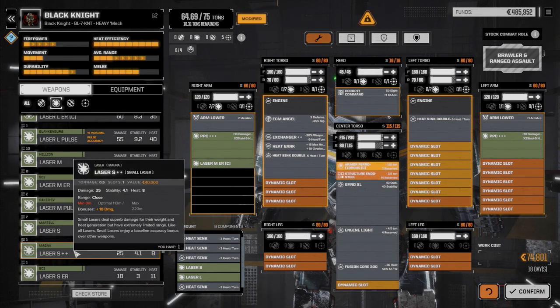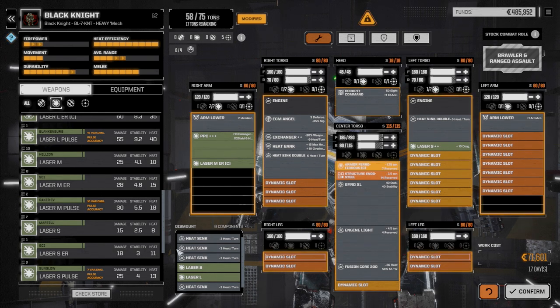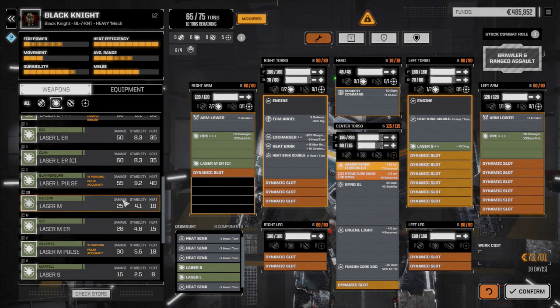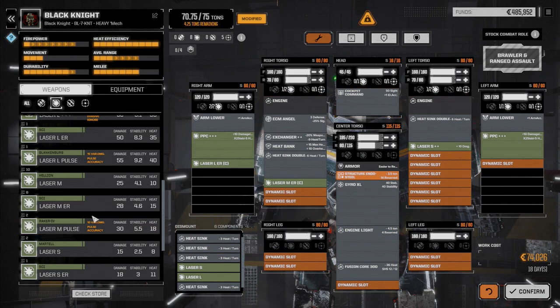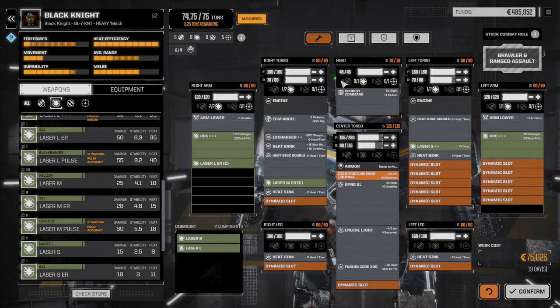We've got small laser double plus at half a ton. Let's add a few of those. Let me put one small laser in there, go back and grab our triple plus PPC and drop that in — we've got 10 tons left over. This is getting crazy. Adding the clan medium and clan large, and then the rest we'll use three tons of heat sinks. We can leave the clan ferrofibrous off and add back a quarter ton of armor.